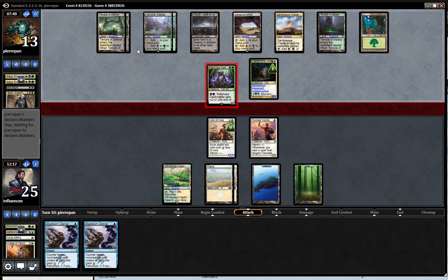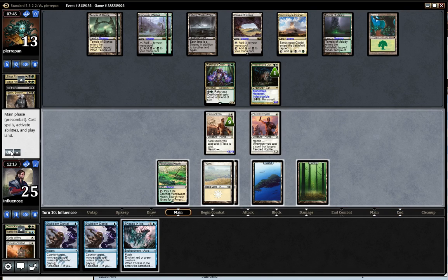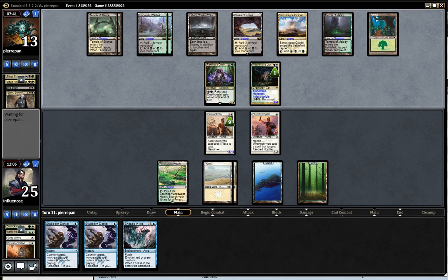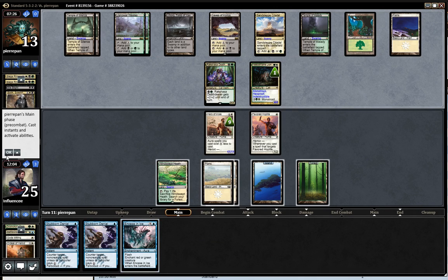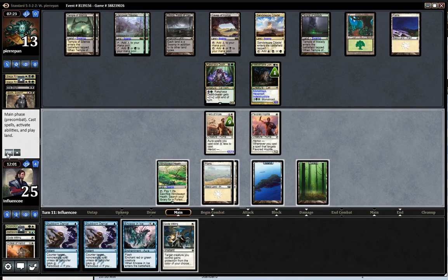Do I just block here? 2, 4, 6 — yeah, alright. Encase in Ice would be a pretty big play actually. Could make him do a bad attack with his Fleecemane Lion — he'd probably never attack with the Fleecemane Lion, but it's possible. I'll probably save this — there should probably be a play that comes up that I'd want to play it.